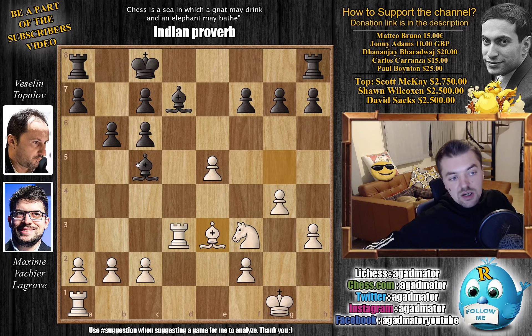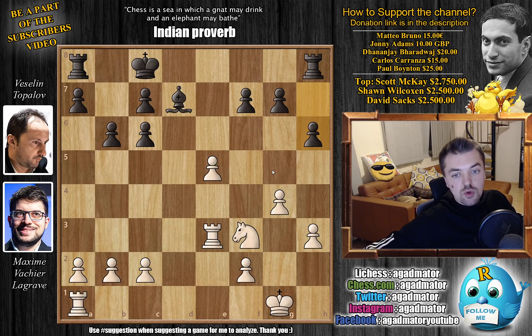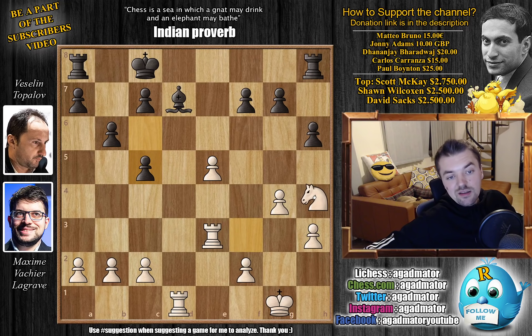Bishop back to e3 — Maksim again offers a trade. We have Bishop captures. You could bring it back to e7, but Topalov decides to trade. Bishop captures and now Rook captures, getting the Rook away from the d-file because it might be problematic if White doubles up there quickly. h6 takes away the g5 square from Maksim's Knight, and now Rook to d1 and c5 — the plan has been achieved: b6, c5, clearing the diagonal for the light-square Bishop. And now Knight to h4. Maksim's plan is to bring the Knight over to f5, or Black will have to give up the light-square Bishop, because if this Bishop gets on that diagonal it will be a very useful piece.